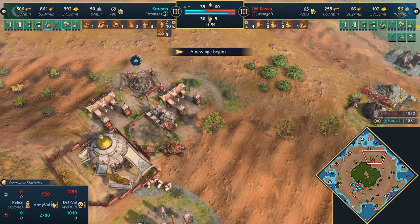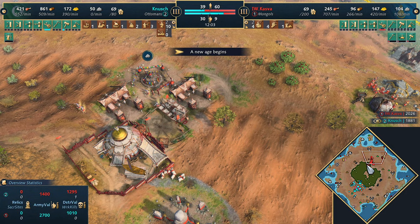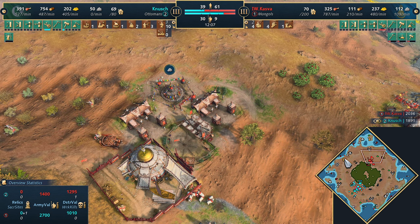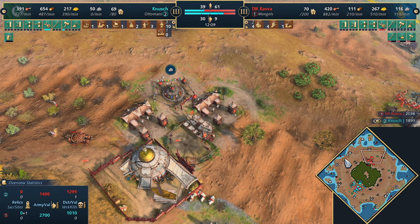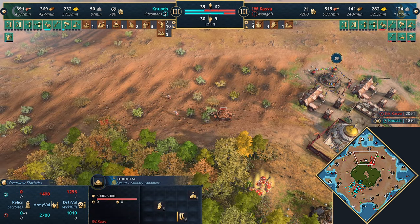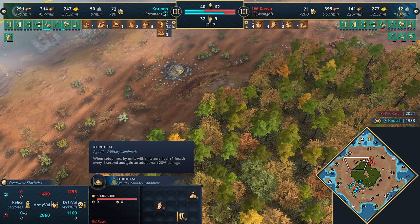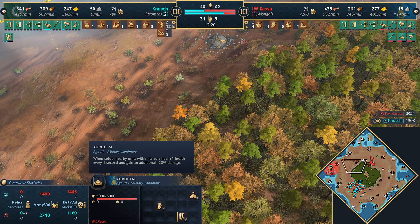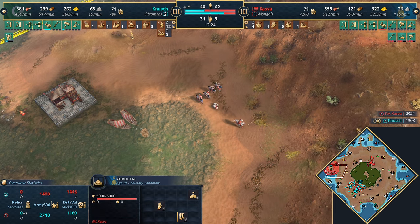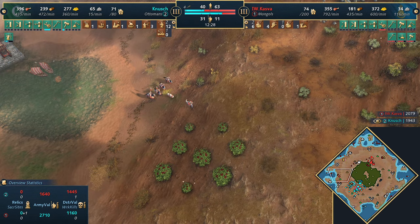Interesting that he went for the Coral Tai rather than the Steppe Redoubt - it's not like he's trading. With landmarks you kind of pick them depending on what you need. If not going for trading, the Mongols often go Steppe Redoubt, but he's going for the Coral Tai - he wants to leverage the military bonus. It's a very strong landmark: it makes nearby units heal one health every second, but also dishes out 20 damage per second. That's the big difference - especially in aggressive positions.